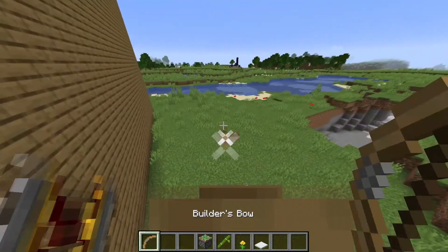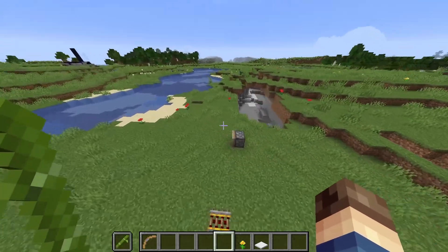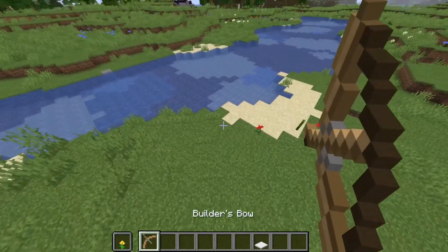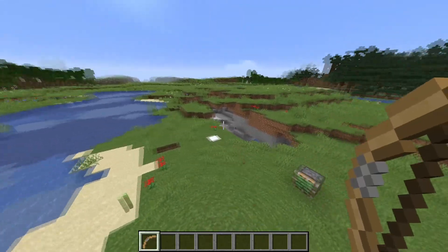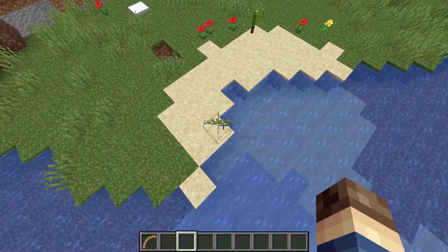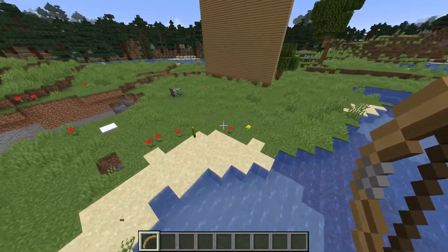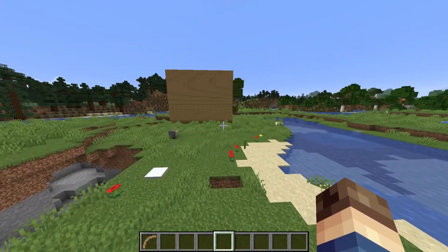Let's test some blocks: glass pane, powered rail — seems to work. Sticky piston, yep. Bamboo, yep. Dandelion, cool. Snow, yep. Grapes, yep. Pretty much every block in the game will work, and anything that's not actually a block just won't get shot due to how the system works. I think this is pretty cool and I'm really proud of how it turned out.